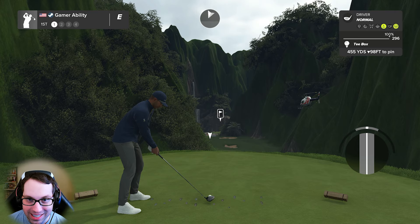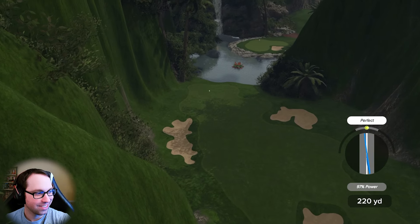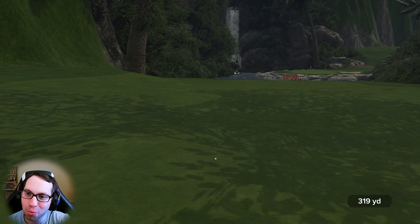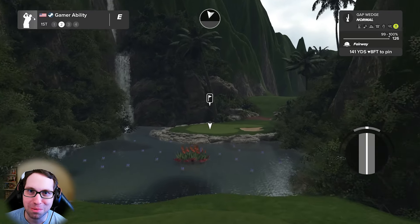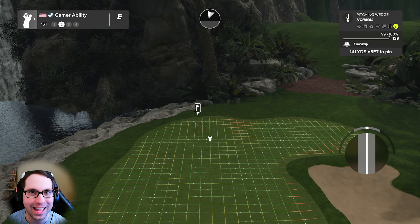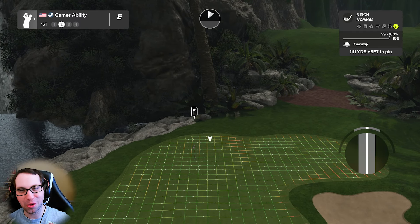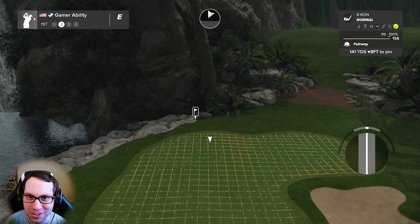455 yards, downhill 98. Silky swing — 97 power, a perfect swing. We should have talked about the perfect tempo first. 141 downhill 8 feet. I'm still fired up — did the Chiefs really win the Super Bowl again, back to back? I'm so fired up.